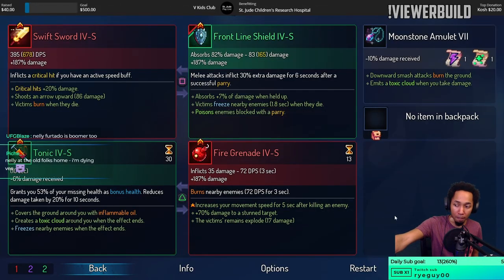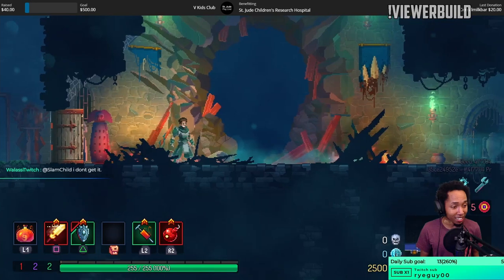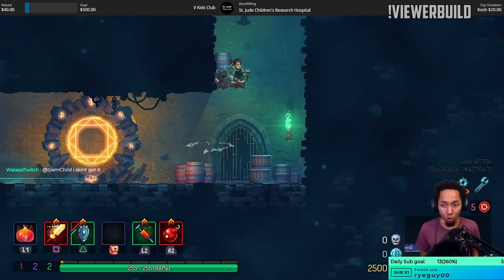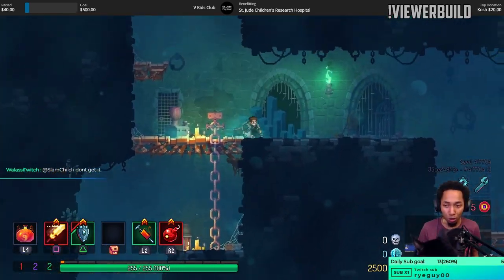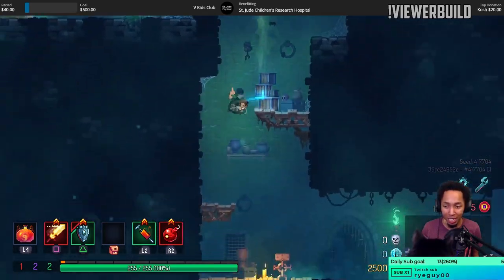Tonic has damage reduction, it grants you a blue missing health shield, so at full health it does nothing. It also reduces your damage taken by 20%. But above all else, what tonic actually does for us in this build is it gives you a speed boost. As you know, swift sword does a critical attack when you get a speed boost.